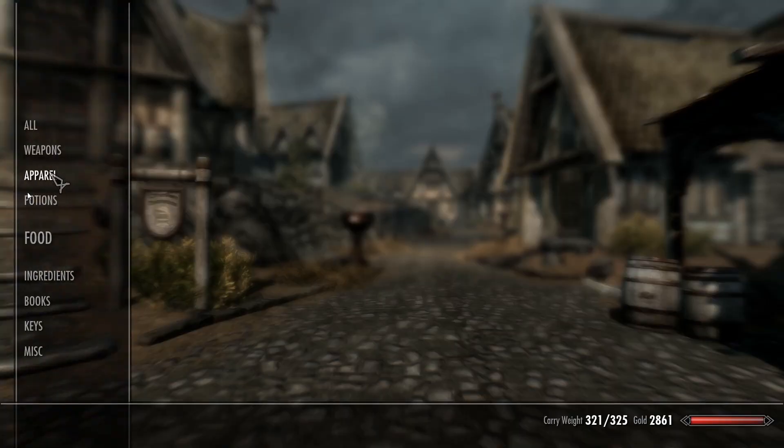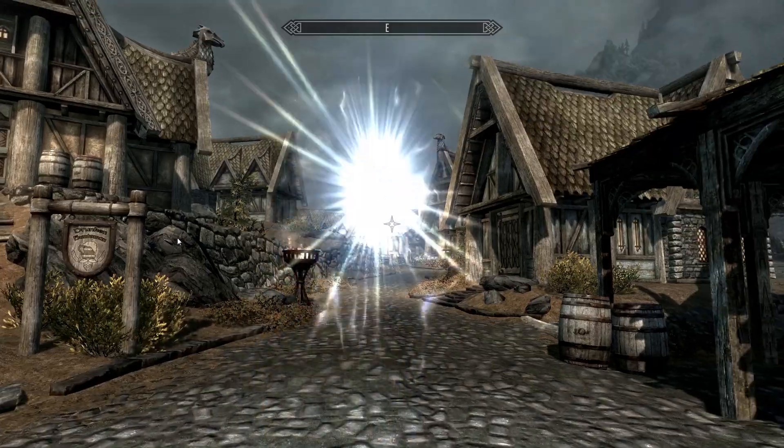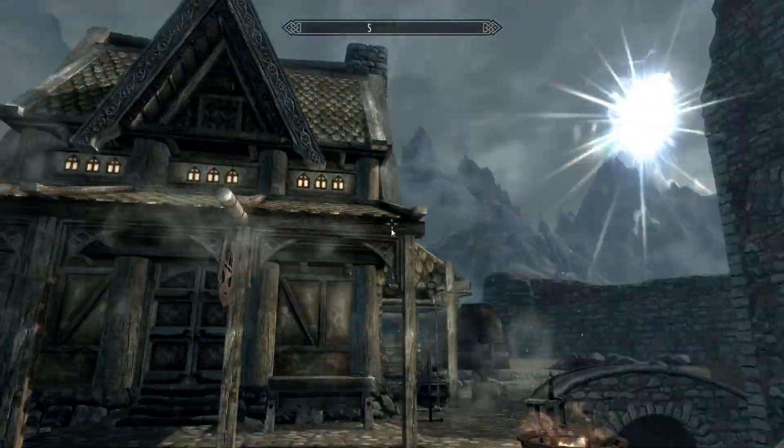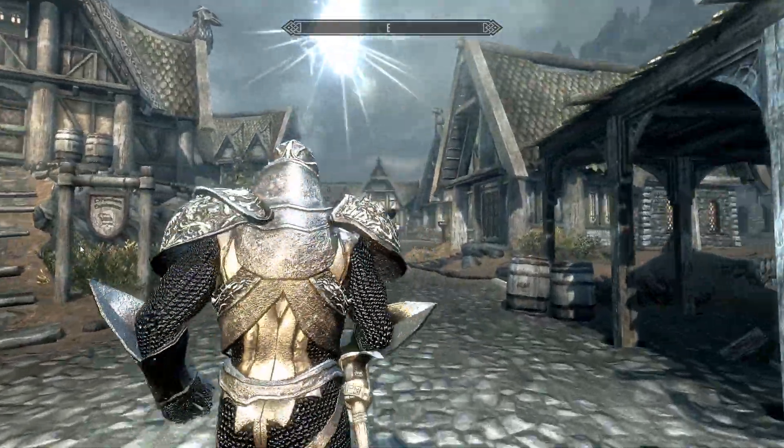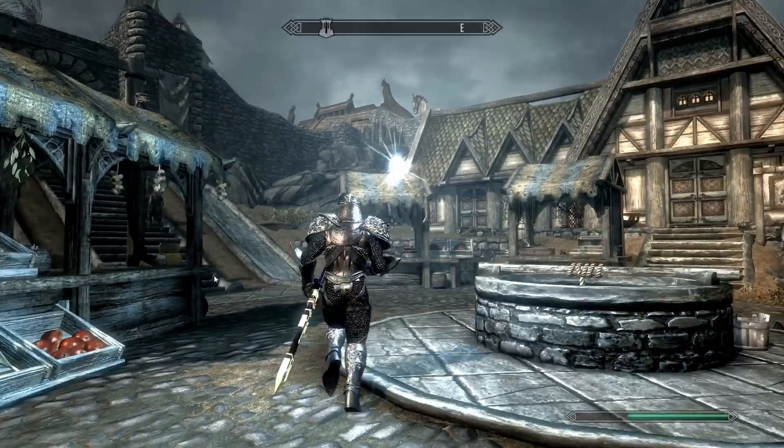Let's go back into our inventory and take a look at the Navi fairy ring, which I think is absolutely amazing. The flavor text says 'Navi the fairy will follow you forever,' and if you equip it, indeed Navi the fairy will follow you forever. There you can see a bright shining fairy that just follows you wherever you go.